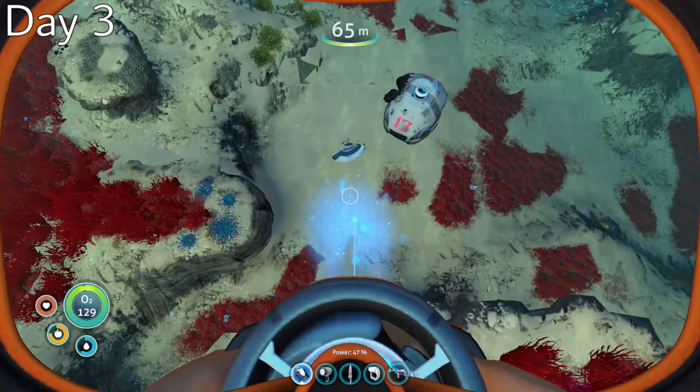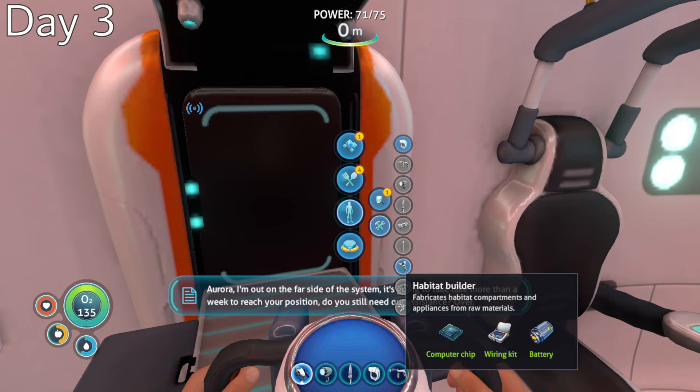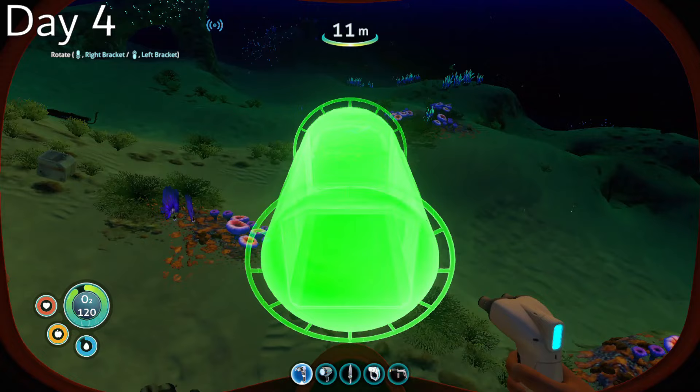At the start of day 3, I set out towards life pod 3 and was amazingly able to get all of the Seamoth fragments, unlocking the blueprints for everyone's favorite reaper chew toy. My luck would soon run out, however, as it took me the rest of the day looking through the creepvine forest just to get enough silver for the habitat builder.